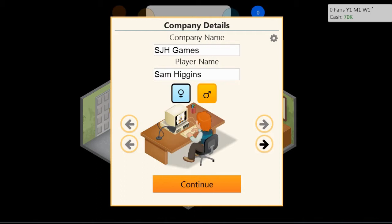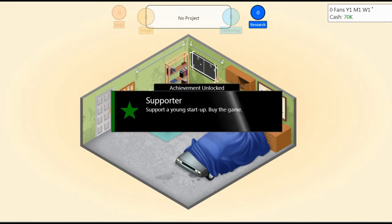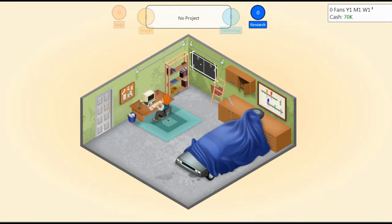Great hair there. That is not what I look like, but that's what Sam Higgins in the game is going to be like. Oh, we've got an achievement — 'A Supporter'. I think the tutorial has been turned off, which is actually good because it is annoying.